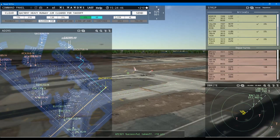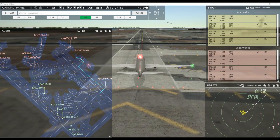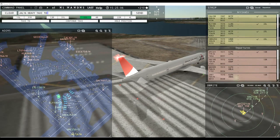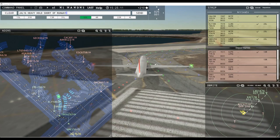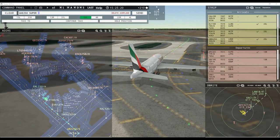Kuwaiti 1 heavy, continue taxi. Emirates 250 super, runway 22 left, clear to land. Japan Air 16 heavy, taxi to terminal. Southern Air 1679 heavy, contact departure — goodbye. Runway 22 right, clear to land. Emirates 250 super, continue taxi. Japan Air 16 heavy, taxi to terminal. Hold short of runway 4 left, Japan Air 16 heavy — what's the matter with you? Emirates Cargo 6758 heavy, request taxi runway 22 right.